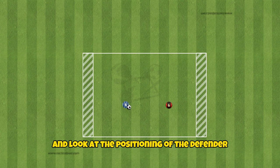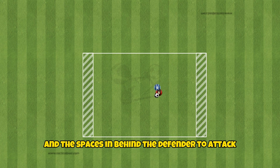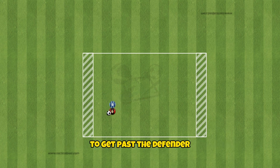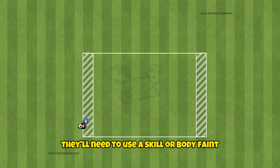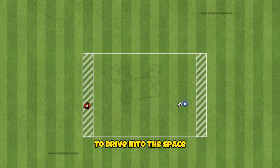Attackers must keep their head up and look at the positioning of the defender, how they are pressing, and the spaces in behind the defender to attack. To get past the defender, they will need to use a skill or body feint combined with a sharp change of speed and direction to drive into the space.